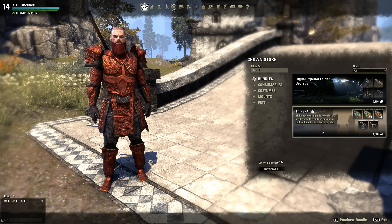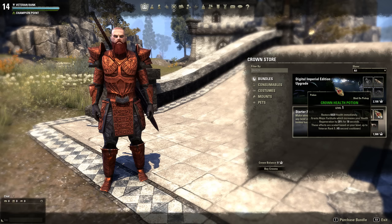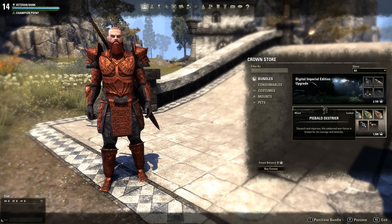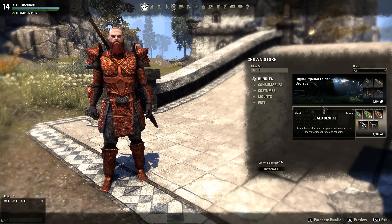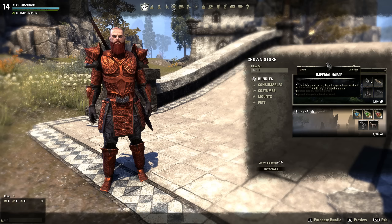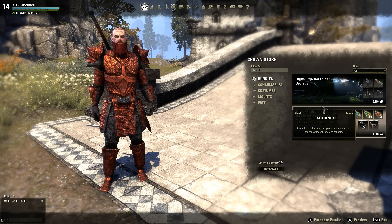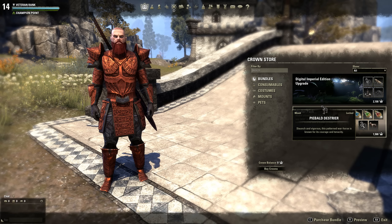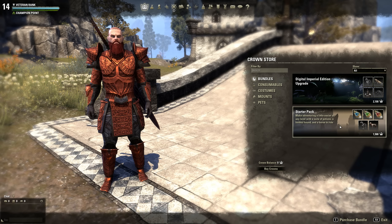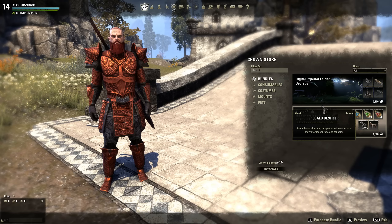This is a starter pack. It looks like it's good if you're just starting at a low level — it gives you 20 of each potion: magicka, stamina, and health. You also get a horse, which is nice because then you don't have to buy one. Remember they changed the way mounts work — all mounts have the same speed based on your riding skill.